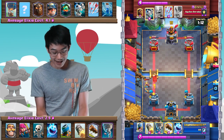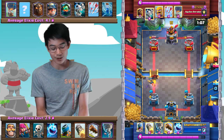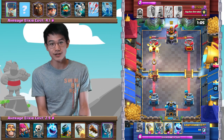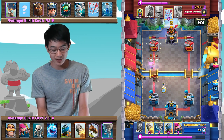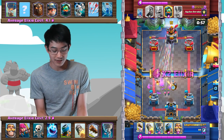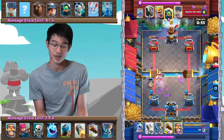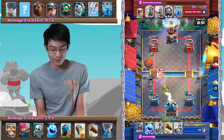That caused him to play out an Inferno Dragon, and now he basically has no Elixir. Those Archers are going to finish off that Inferno Dragon. He does Zap those Archers, so only one survives, but that surviving Archer is going to get so much damage onto that Lava Hound over time. In fact, he actually sends in a Miner to take out that Archer just to stop that damage. But look at that Lava Hound — it gets so much damage onto the tower.